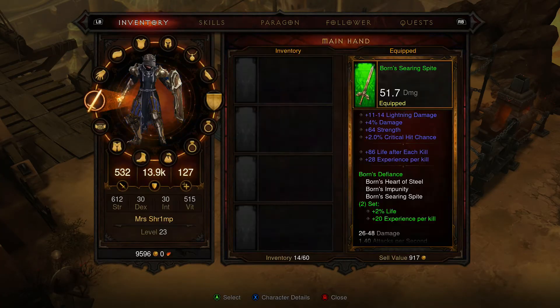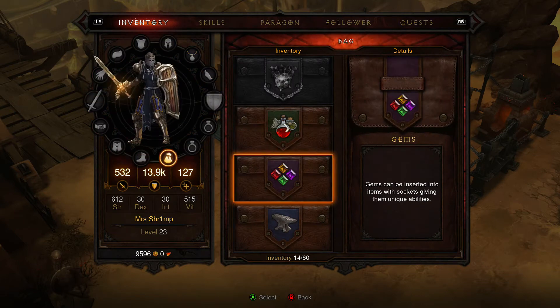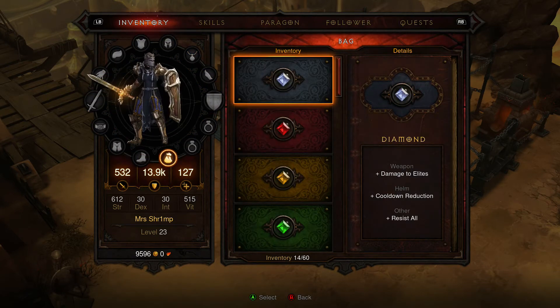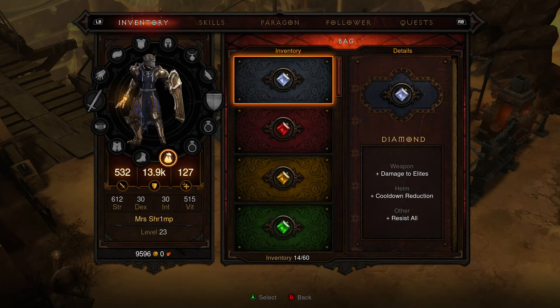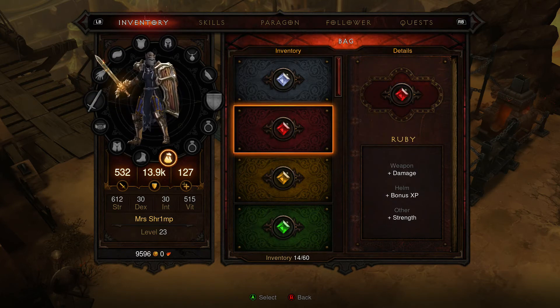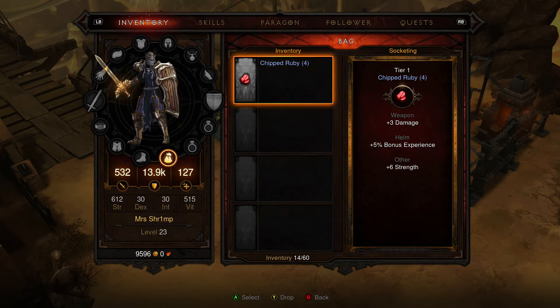On this one you have Diamonds, so you can use that — it does weapon damage to Elites, cooldown reduction, and resist all, which is pretty damn good. Weapon damage, bonus XP on the helm, and strength for this one. I've got chipped ones, but I haven't been able to do any yet because this guy hasn't turned up.